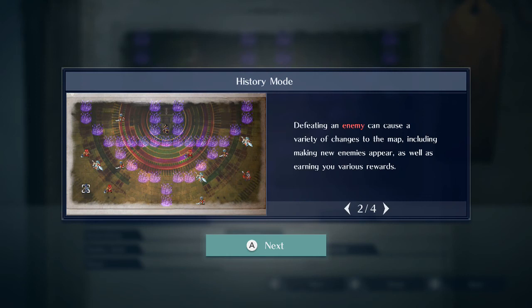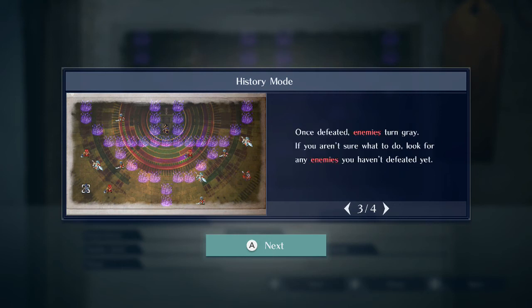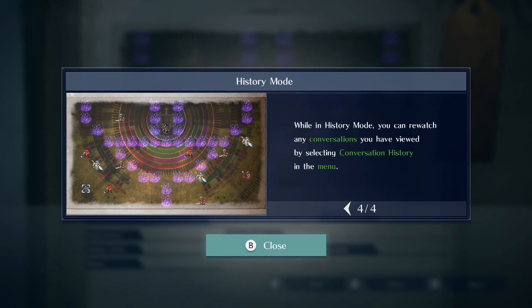Defeating an enemy can cause a variety of changes to the map, including making your enemies appear as well as earning favor for various rewards. Once defeated, enemies turn gray. If you aren't sure what to do, look for any enemies you haven't defeated yet. While in History Mode, you can watch any conversation you have viewed by selecting conversation history in the menu.